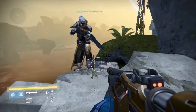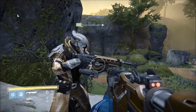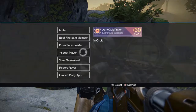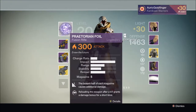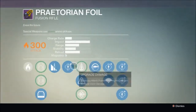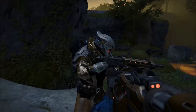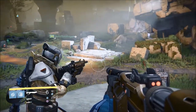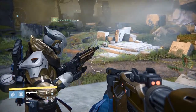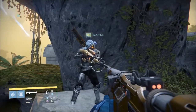Next, Goldfinger comes up with one of the rarest weapons in the entire game and easily the hardest to get in the raid — Praetorian Foil, a fusion rifle that does Solar damage. It simply reads: 'Erase the future.' Holds five rounds. The bottom half of the magazine does additional damage and it reduces charge time thanks to Accelerated Coils.